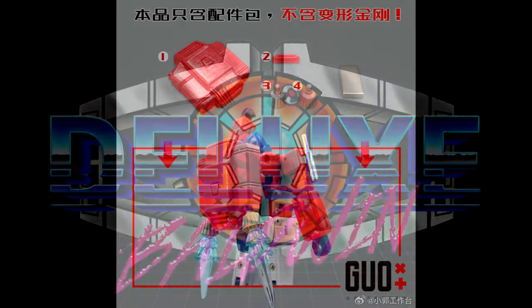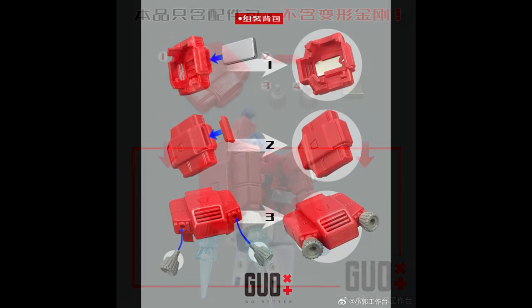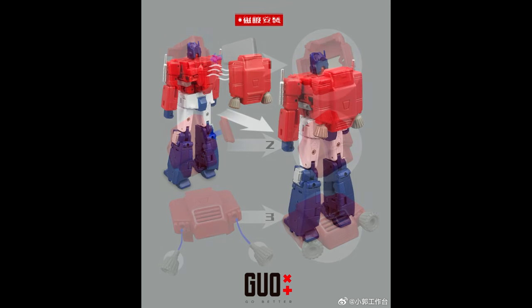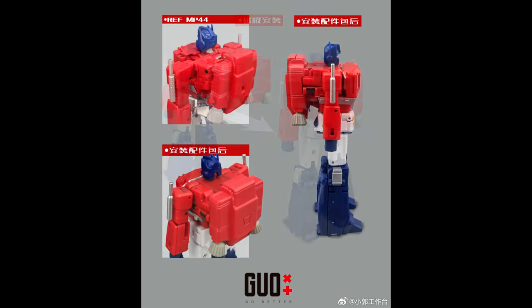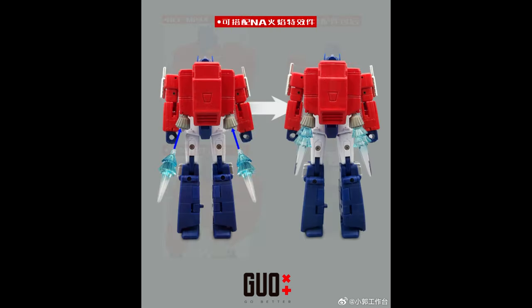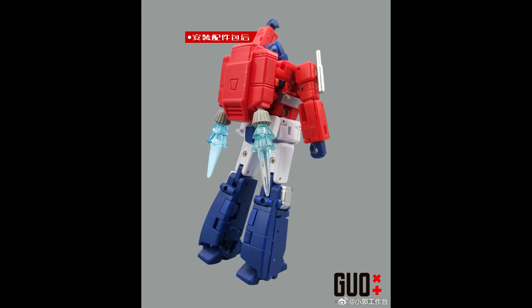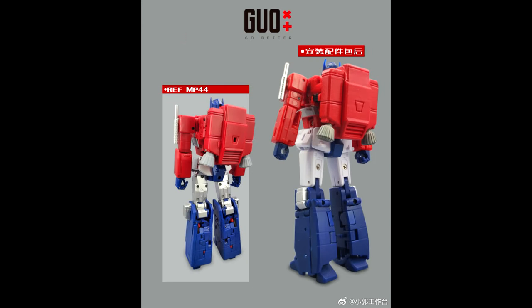Up first, as always, add-on kits. We got new stuff from Go Better — a jetpack kit for New Age Toys David, also known as Optimus Prime. So you get to reenact that one scene from the G1 cartoons. Looks like it's easy to put together. I think everything comes with it except for the blast effects, which I think come with the seeker. So if you have the seekers from New Age you can use those as well.